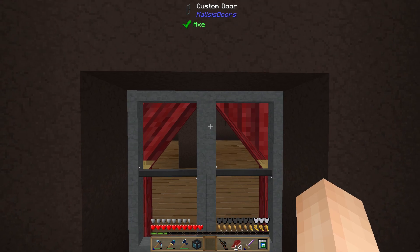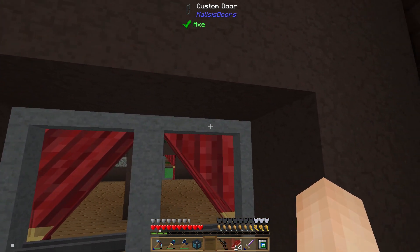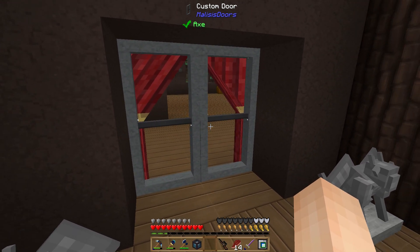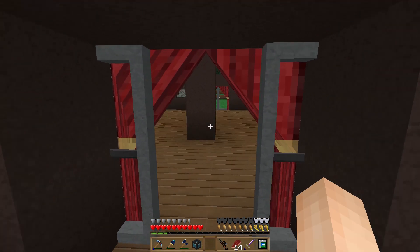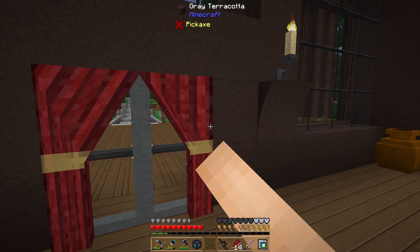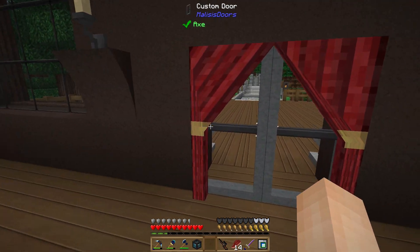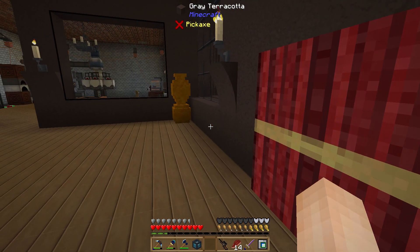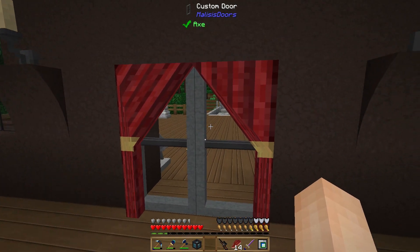I've got a custom-made door here from Malice's Doors. The outer ring part is made of cyan terracotta, and then just clear glass for the top and bottom. And check this out — I've got curtains covering up the doors, and they open and close. Isn't that cool? So if it's nighttime and we don't want people peeking in our windows, we've got that covered. I thought that was kind of neat.